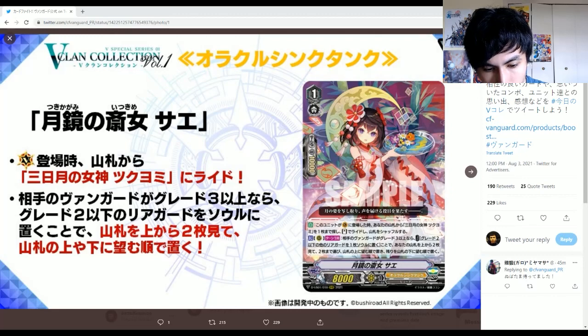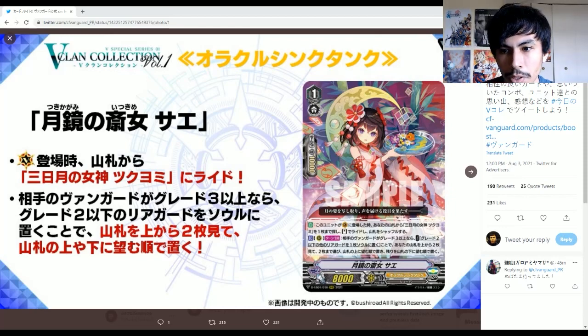The other skill: once per turn, if your opponent's vanguard is grade 3 or greater, cost — put one of your grade 2 or less rear guards into your soul. So you can soul charge Sukiyomi pieces with this; that'll be the Grade 1 and 2. Then look at two from the top of your deck, choose up to two cards from among them, put them at the top of your deck in any order, and put the rest at the bottom in any order.